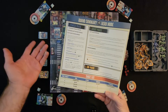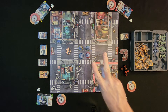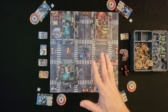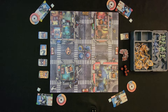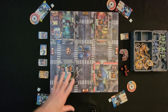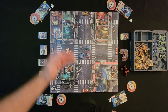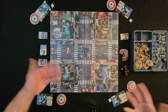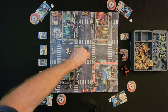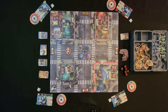One nice thing about Zombicide is the back of the rulebook has a full setup reference. The game is played through three phases: the hero phase, the enemy phase, and the end phase which is essentially a cleanup phase. A couple of things to keep in mind: during the hero phase, heroes can go in any order. There's no set first player — any combination of hero activations is allowed.